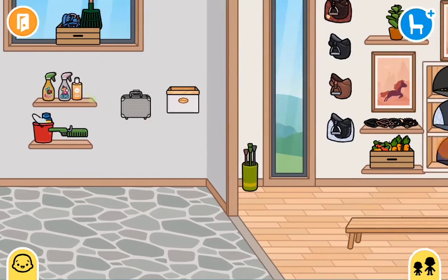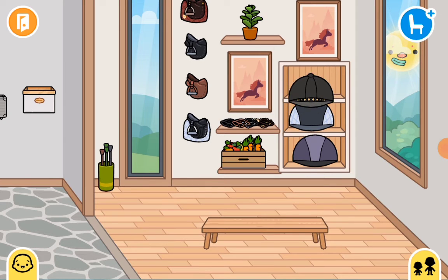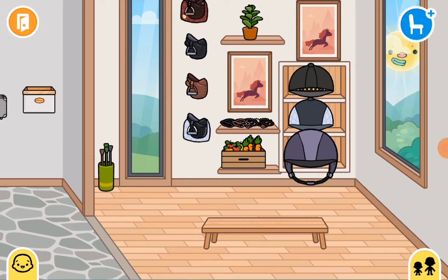I forgot — we have this little thing and some fly spray too. Now onto the tack room; I made it the best I could but there's not much choice in this game. I know Esme likes plants so I put a little plant in the corner, and I got a little treat box and her hat stands.